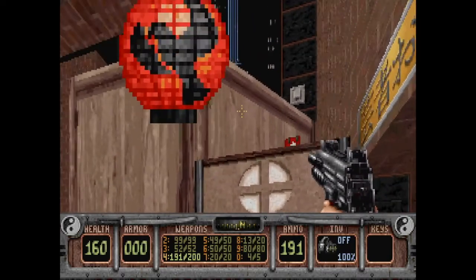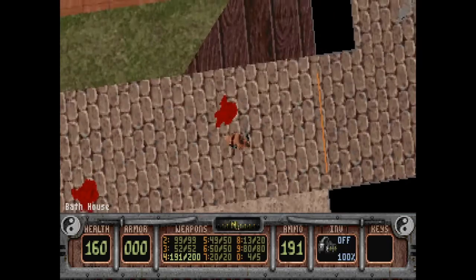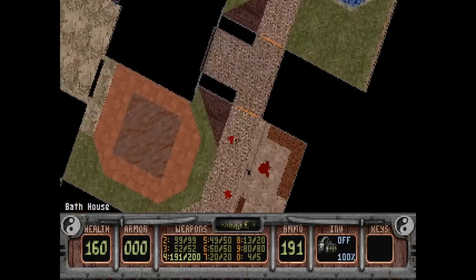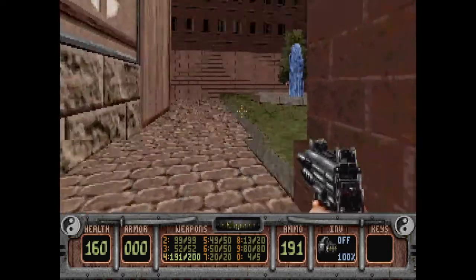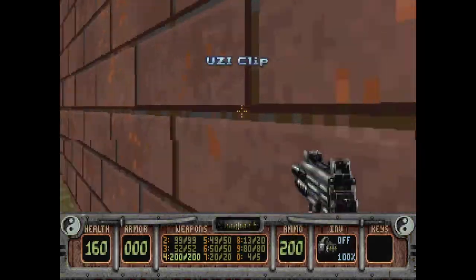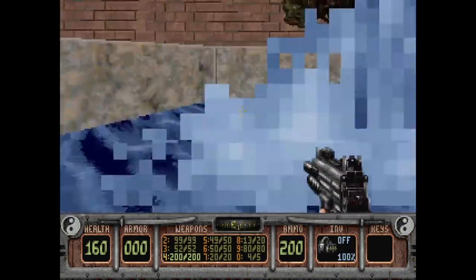We might have to drop down and come around to that on the far side. If I zoom out, we can see there's a place with water. I need to remember that. There's another health kit there — let's see if we can go down in this fountain, but we cannot.